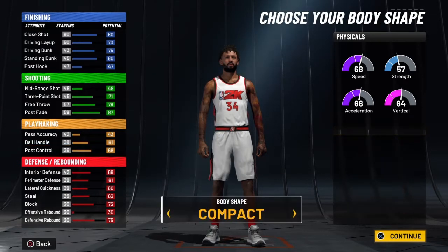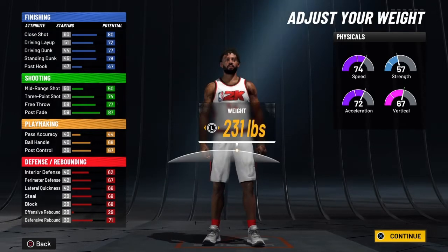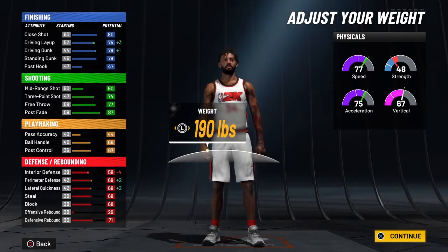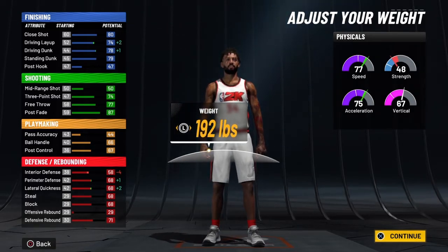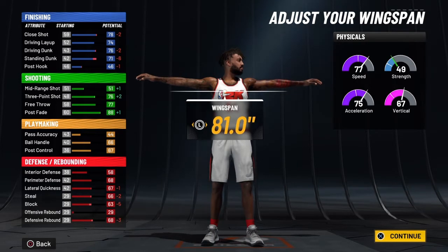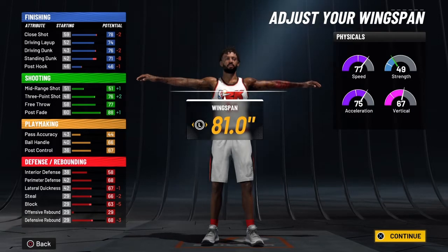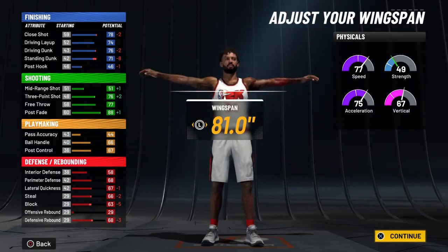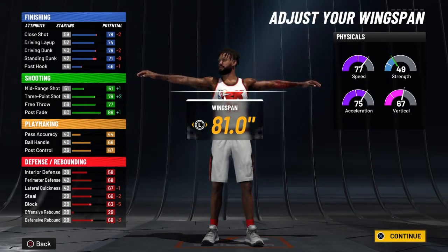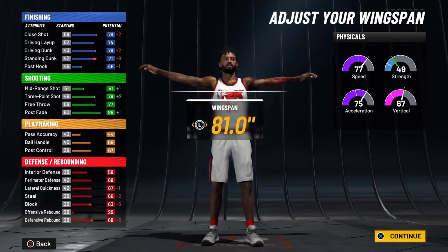Going with Defined body type, dropping height to 6'8", weight all the way down to 192, and wingspan right here to 81.0. At 99 overall he will have a Pro Dunk and an 83 ball handle — for a perimeter defender, that's crazy. That's what makes this build a true demigod. He's also going to have a 70 ball handle so you can get combination dribble packages out of this build.